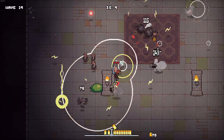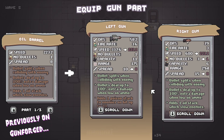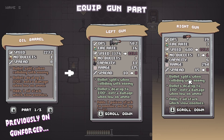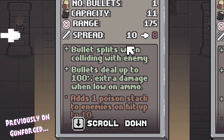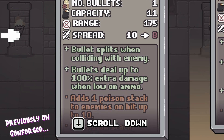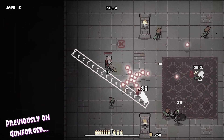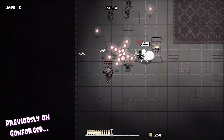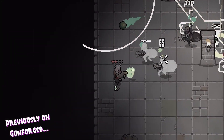First up on the list of massive changes is a rework to the Gunforging system. Previously, gun parts could randomly contain what I called affixes, which are things like poison, shock, increased fire rate, etc. These affixes function as modifiers that are intended to make your gun become really overpowered. Unfortunately, this system was far too random and didn't expose enough control to the player, and many players were unsatisfied with this system as a result.